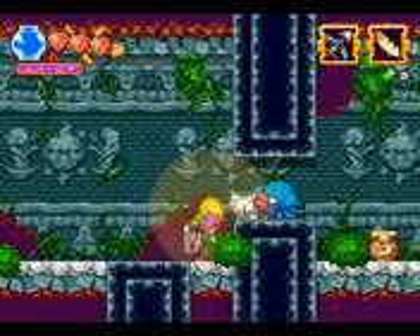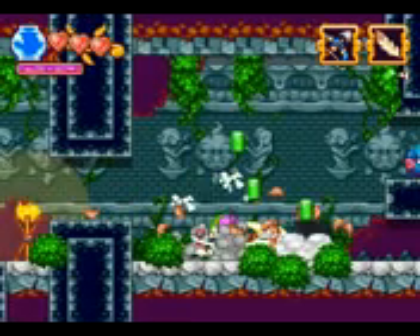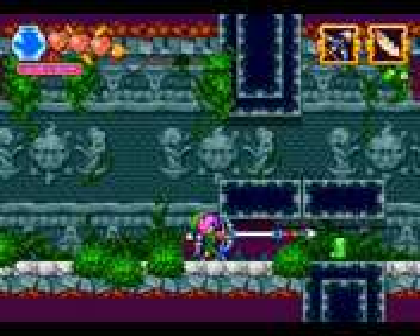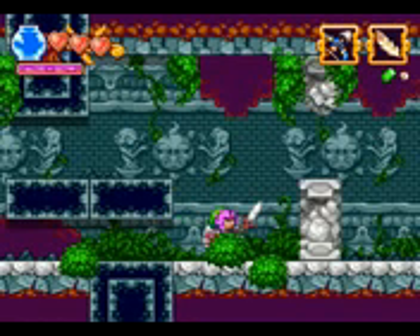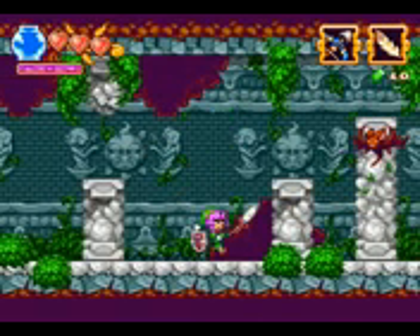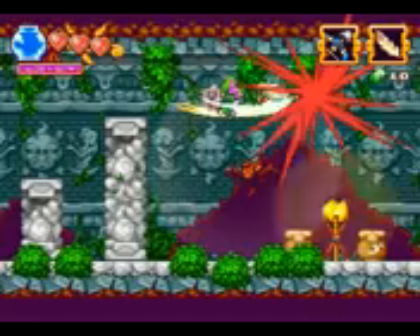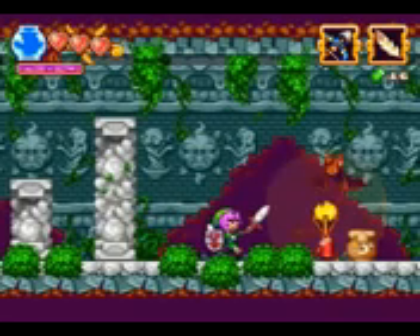These are Octoroks. Die, Octoroks. We can break open these jars for some rupees. We can stun Octoroks with our bow. We can't pick things up with a bow, so we will never get that rupee. There's some lag with the game when I record it. We can also do a down thrust. What is that? It's goo, but not.